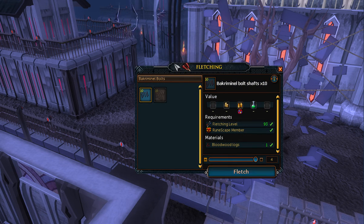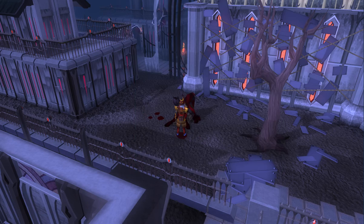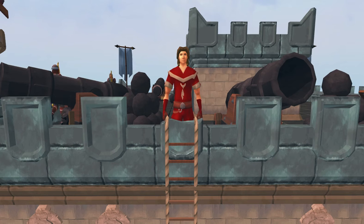On the spot where you chop down the tree, fletch them into Barcriminal bolt shafts and attach the tips — and there you go, Barcriminal bolts. One final side note: these bolts are the second strongest bolts in RuneScape. I'm DXELB and I hope this information helps you understand how to put together Barcriminal bolts.